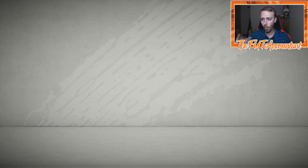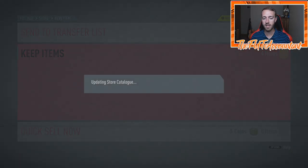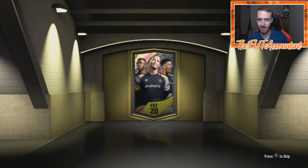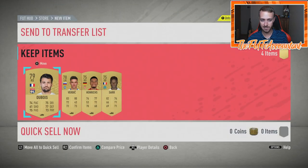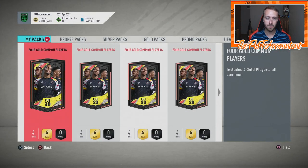It really boils down to A, how many coins you have, and B, how much time you have, because there are multiple ways to do this at a very coin efficient rate or a semi coin efficient rate if you have less time. I don't have a ton of time to sit here for hours grinding bronze packs into silver upgrades and then into the 85 to 92. I have kind of a hybrid method I've thought about and it seems to be working pretty well.